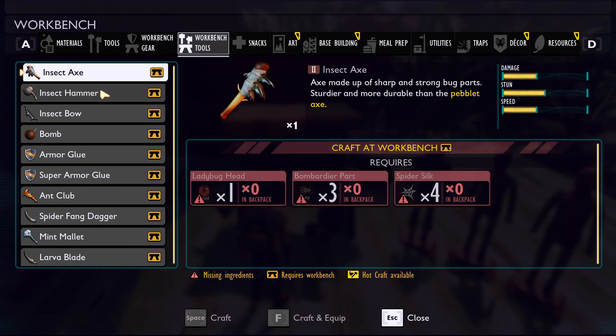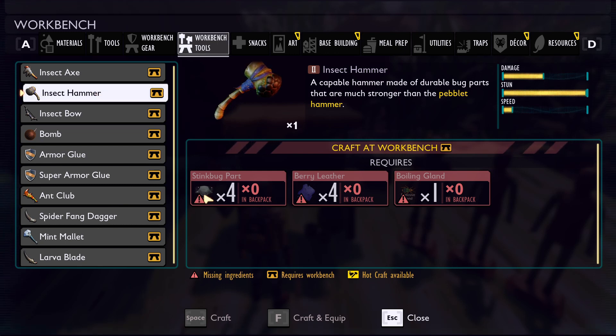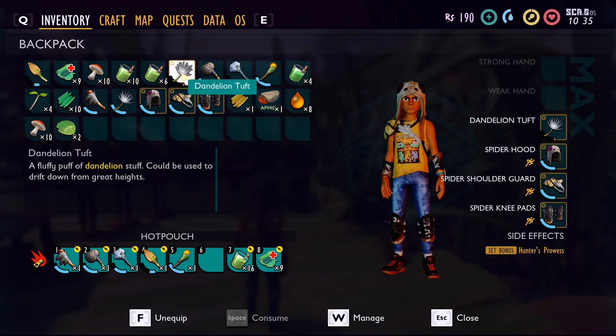The next tip is how to get the tier two tools — I see a lot of people asking about this. It's really easy: you just need to kill a ladybug and research its head, and that'll get you the insect axe. For the hammer, you just need to kill a stink bug and get the feelers — that'll get you the hammer. I don't remember if the boiling gland does it, but I know for sure the stink bug feelers will get you the hammer. So kill the ladybug and the stink bug, research their parts, and you will unlock the tier two tools.